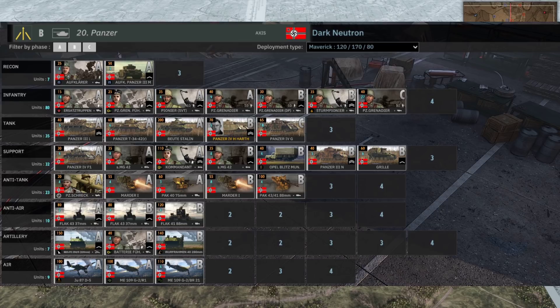On the right-hand side we have the 20th Panzer, played by Dark Neutron on maverick income - so maverick versus balanced. Neutron will definitely want to finish this off early, probably by the 30-minute mark, because going beyond that balance really starts to outfavor the maverick C-phase income. In terms of the deck, we've got some Panzer 3Ms - very strong - along with Panzer 3Ls. There are Panzer 4 F1s in the support tab but they're more anti-infantry vehicles.